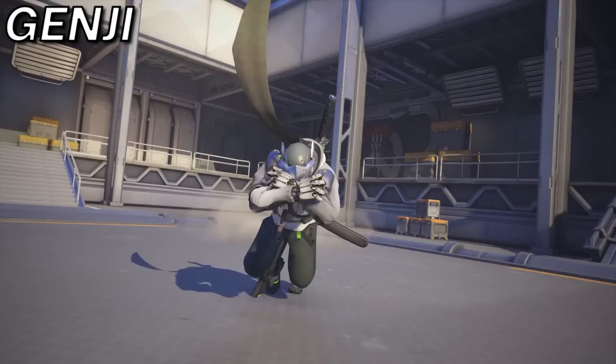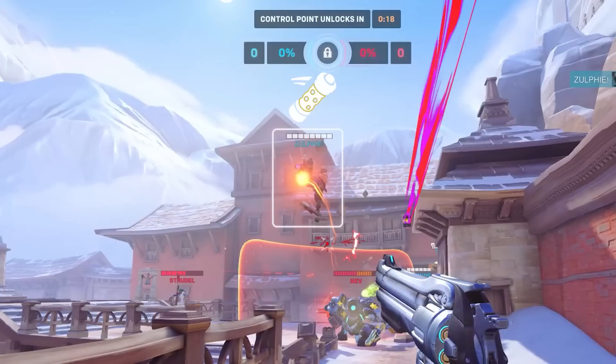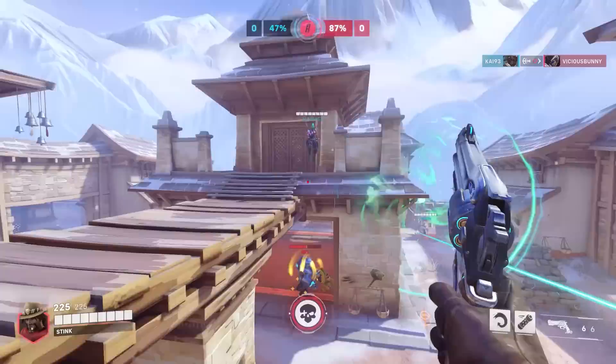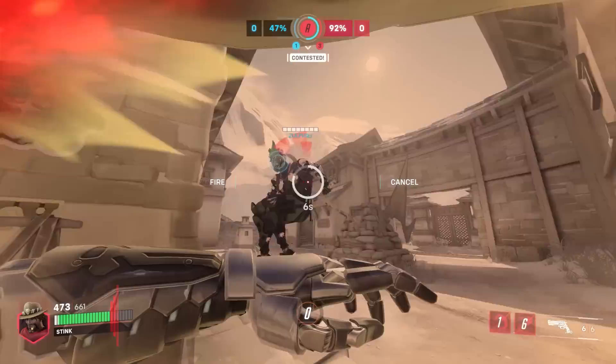If you're dealing with a problematic Genji, you might want to try out Cassidy to counter him. Poke him out at range whenever you can to force defensive uses of his cooldowns, but if he does go in, make sure you're playing around his Deflect — you don't want to end up shooting yourself or worse sticking yourself with a Magnetic Grenade. This matchup is all about patience; you need to be able to outplay his cooldowns. And if you're looking to counter his Dragonblade ultimate, Deadeye is not a bad option — the damage reduction while casting means you can survive more Dragonblade swings than most characters.